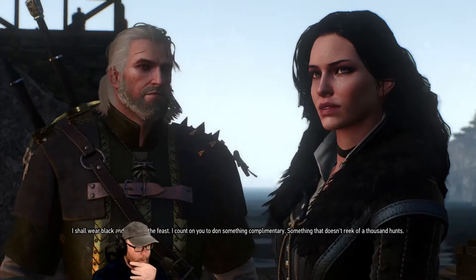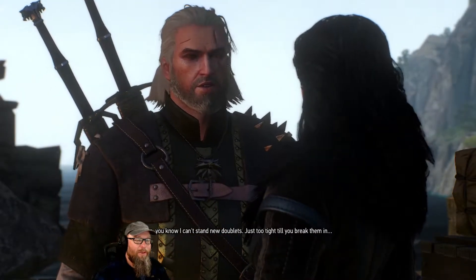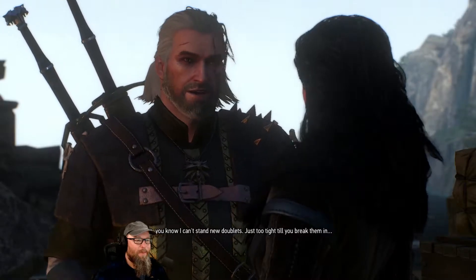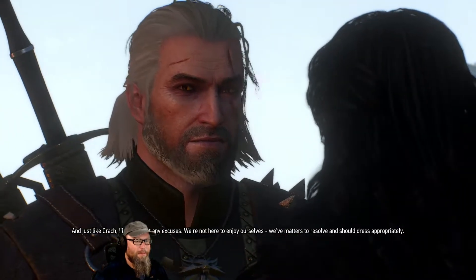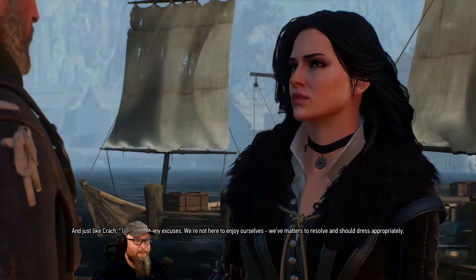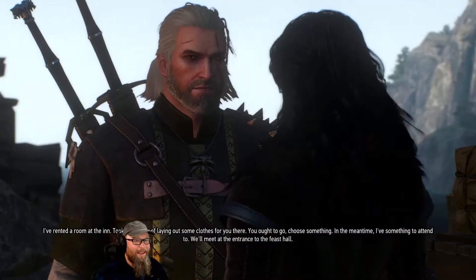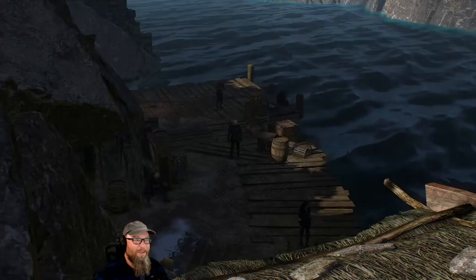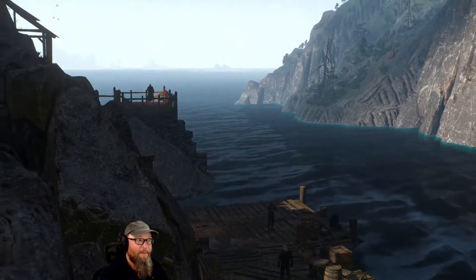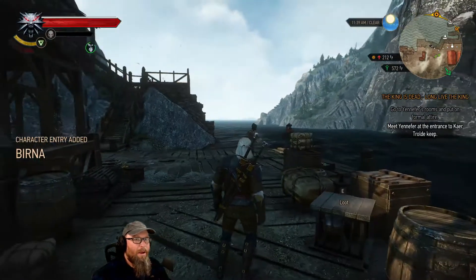'Greetings, Crach — I shall see you at the wake, and I'll not accept any excuses. I have an important matter to discuss with you.' — 'I shall wear black and white for the feast, I count on you to don something complimentary — something that doesn't reek of a thousand hunts.' She always wears black and white. 'New doublets are just too tight till you break them in' — and just like Crach, she'll not accept any excuses. 'We're not here to enjoy ourselves — we've matters to resolve and should dress appropriately.' I've never seen her — she's already scolding me on how to dress. 'In the meantime I have something to attend to — we'll meet at the entrance to the feast hall.' She knew I was coming, somehow she left me clothes.